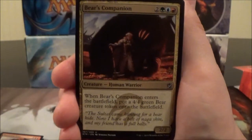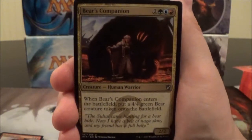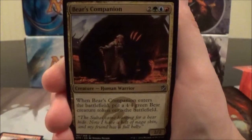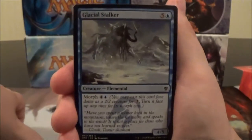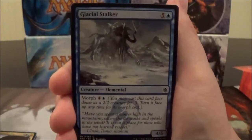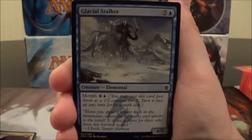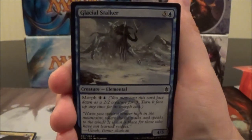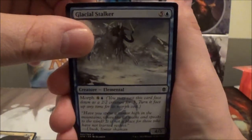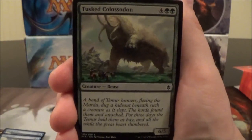Here's Bear's Companion, a five-cost 2/2. When it enters the battlefield, put a 4/4 green Bear creature token onto the battlefield. For five mana, you're getting six power on the board, so that's not too bad. Here we have Glacial Stalker, a six-cost 4/5 with Morph for four colorless and a blue. It doesn't do anything cool when it's turned face-up — just a vanilla creature. Essentially, you pay three colorless to play it face-down as a 2/2, then morph it up for five mana to be a 4/5 with no additional effect — kind of underwhelming.